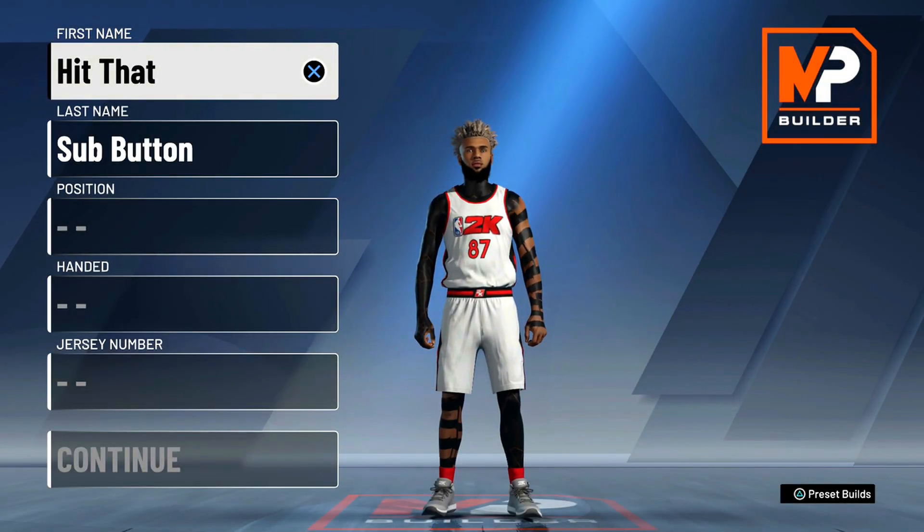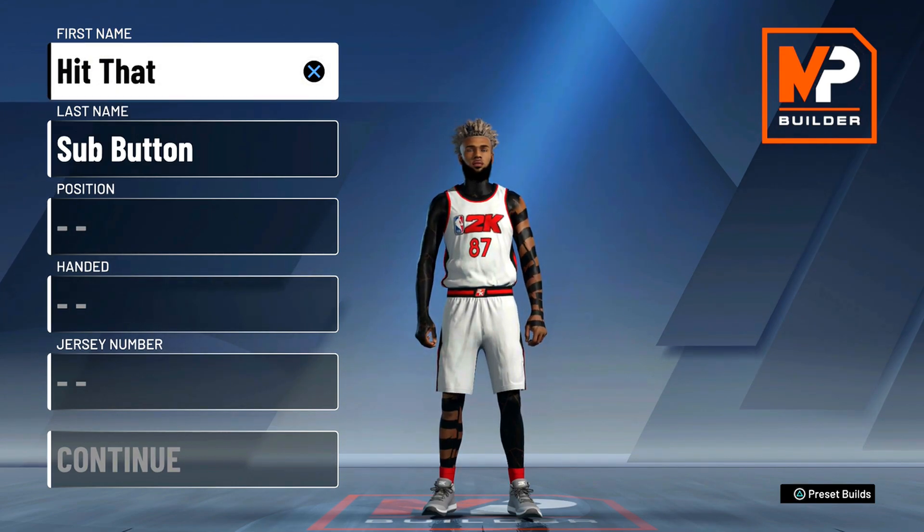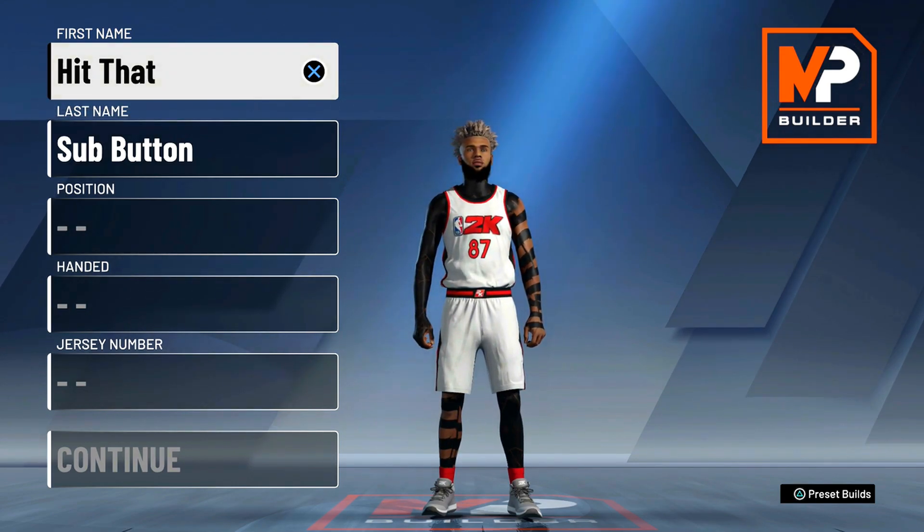In today's video I'm going over the best playmaking shot creator build in NBA 2K20. This build gets Hall of Fame shooting and defensive badges so no one's going to know your defensive build on this play shot. This is a very overpowered build and easily one of the best guard builds in NBA 2K20.